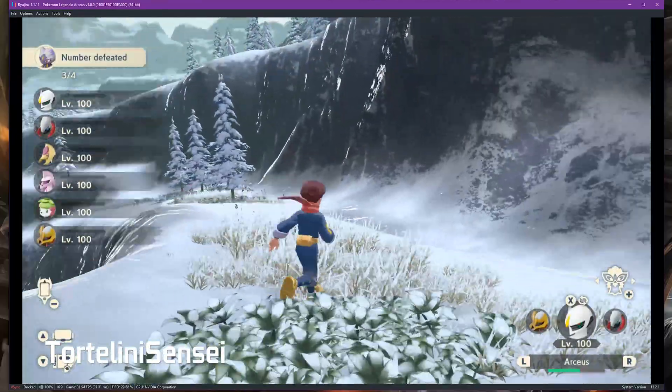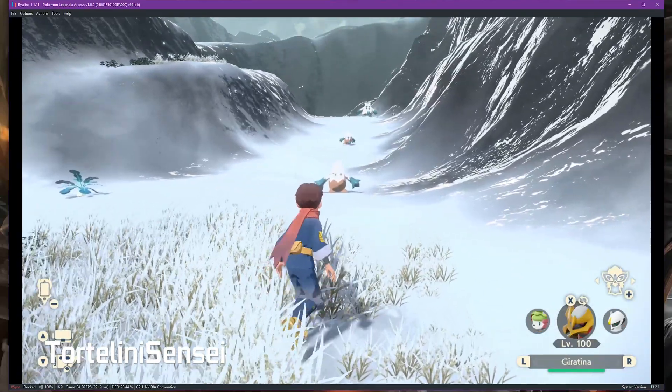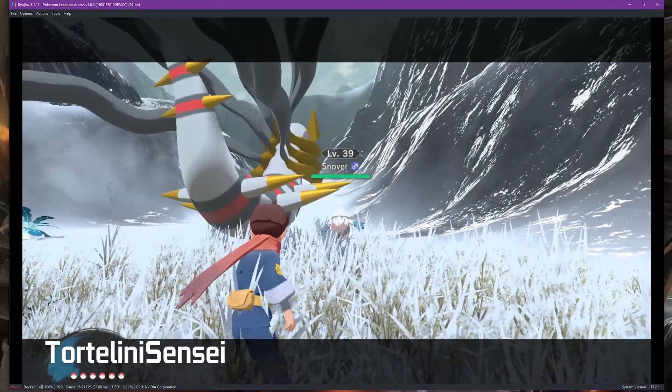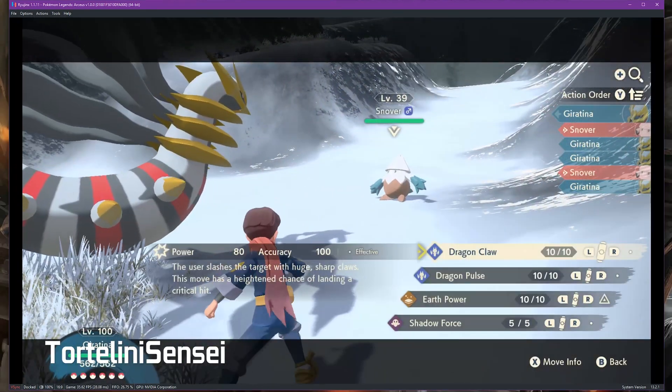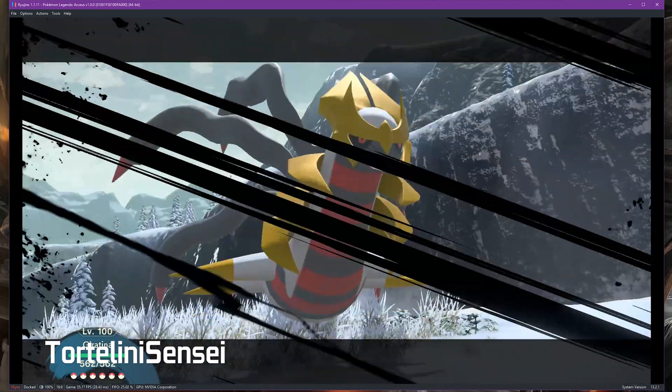And then we'll test Giratina. Dragon Claw Strong Style — this is also a one-hit KO.